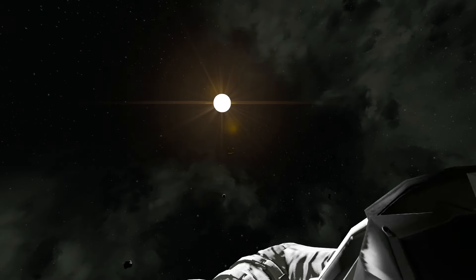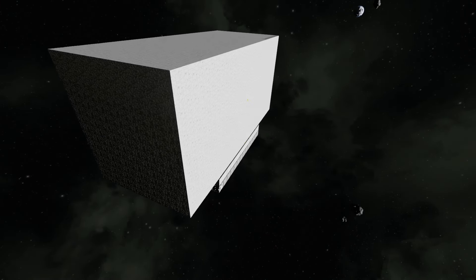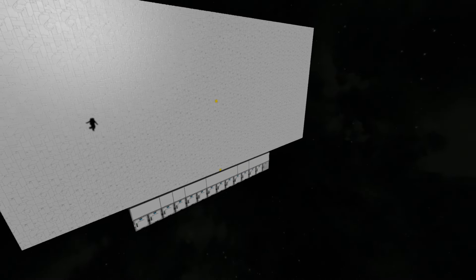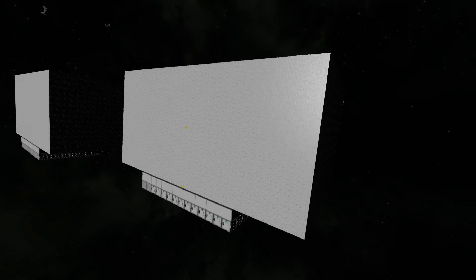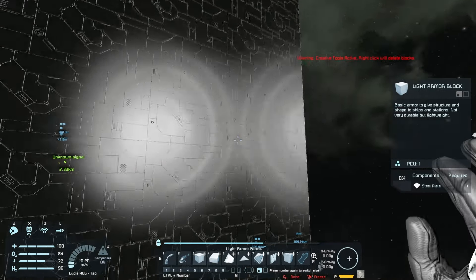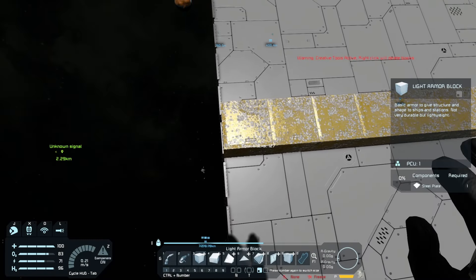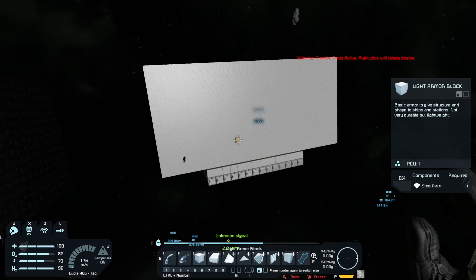Hello and welcome back to Pandemic Playground with Dave. Today we have another experiment: crashing into a mess of small grid items. We're going to see what happens when we crash a large grid ship into small grid items, specifically a solid wall of light armor blocks — about 55 across and 127 lengthwise, so we have enough space to crash into it.